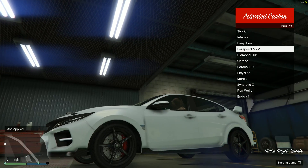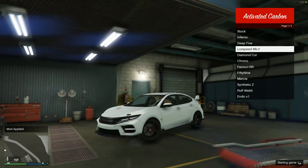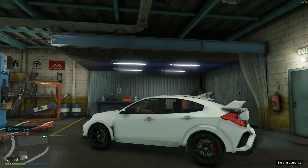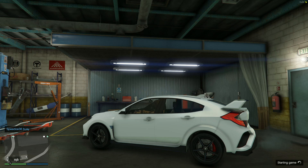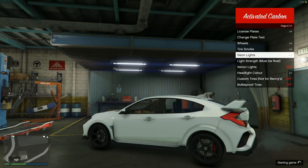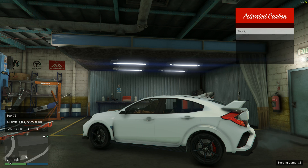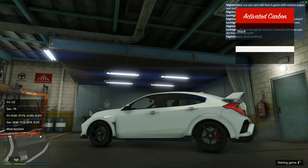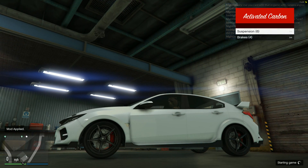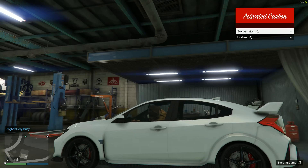I would never go for these wheels normally but for some reason they look right on this car — when they're blacked out and silver in the middle, it looks almost stock for the car. Let me change the color. Nearly forgot to lower the car — we're going down ever so slightly. I hope there's more lowering than that when the car actually comes out. That's really disappointing to be honest, because the other cars can go quite low but this can only go up to there.